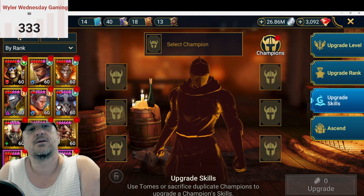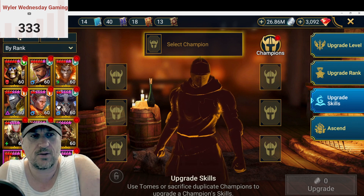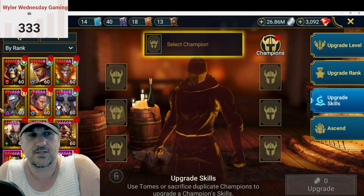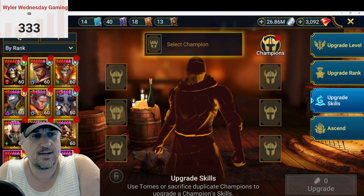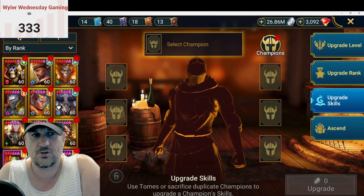I have a couple of legendaries I want to book up. I want to get Varl the Destroyer done, I want to get Ginsen done, and I have another choice — I might put some books into Blademaster, but I'm not so sure about that yet.